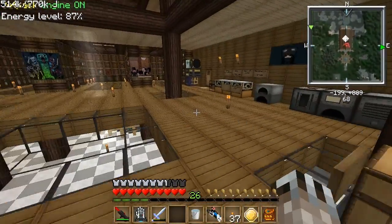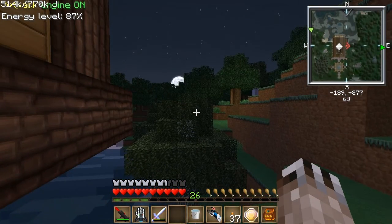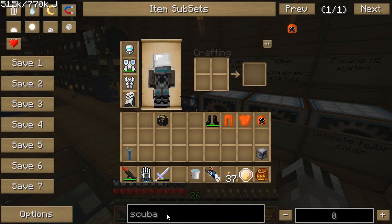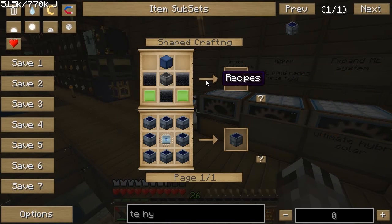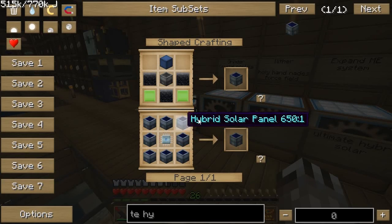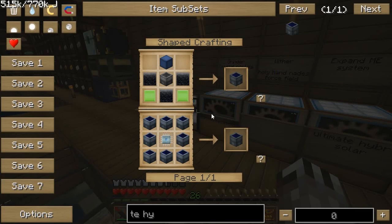One of the things is ultimate hybrid solar panels. These advanced solar panels give like 8 EU per tick in daylight. Ultimate hybrid solar panels give 512 EU per tick in daylight. There are two recipes. I've done a lot of looking into the recipe - there's a website in the description that's really helpful, it tells you all the materials needed for anything in Feed the Beast. I looked at the total resources needed for both recipes and found that one is much cheaper.